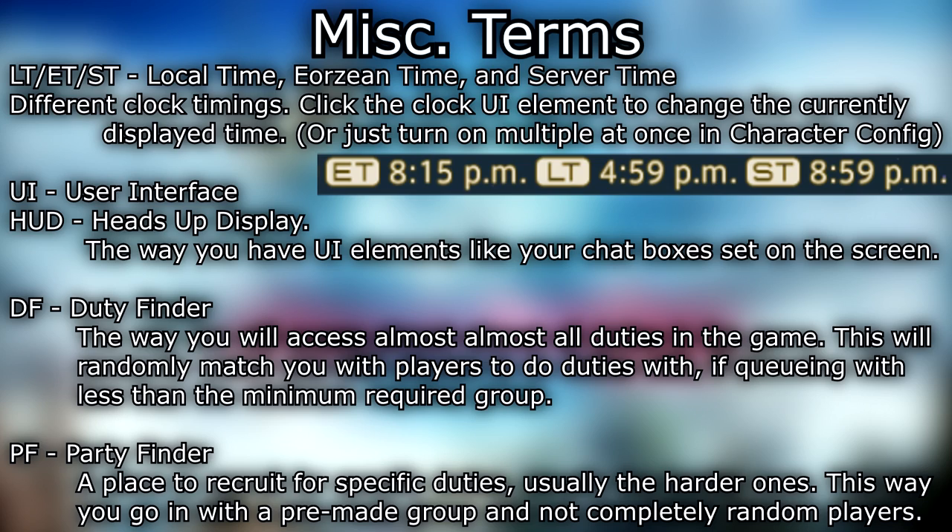LT/ET/ST — local time, Eorzean time, and server time — different clock timings. Click the clock UI element to change the currently displayed time. UI — user interface. HUD — heads up display — the way you have UI elements like your chat boxes set on the screen. DF — duty finder — the way you access almost all duties in the game; this will randomly match you with players to do duties with if queuing with less than the minimum required group. PF — party finder — a place to recruit for specific duties, usually the harder ones; this way you go in with a pre-made group and not completely random players.